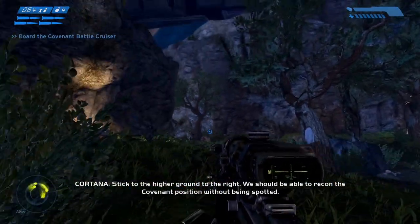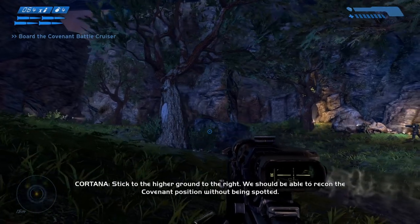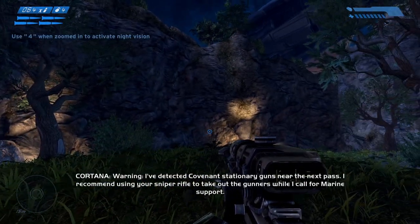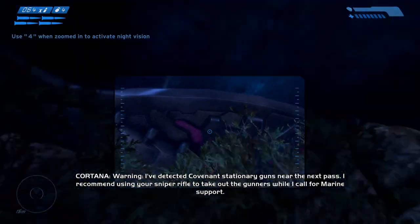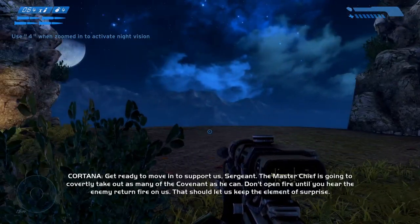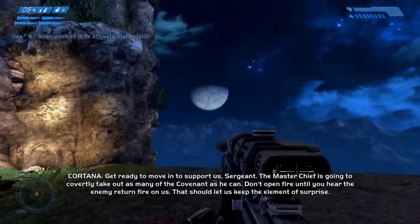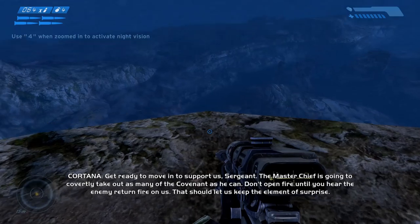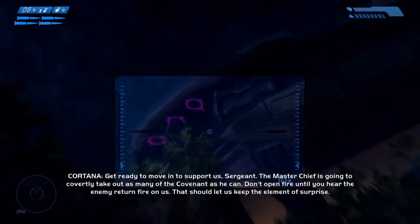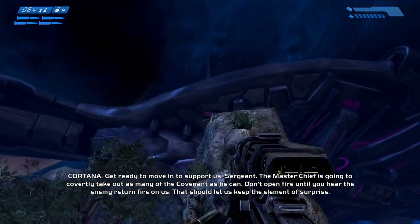Stick to the higher ground to the right — you should be able to recon the Covenant position without being spotted. I've detected Covenant stationary guns near the next pass. I recommend using your sniper rifle to take out the gunners while I call for Marine support. The Master Chief is going to covertly take out as many of the Covenant as he can. Don't open fire until you hear the enemy return fire on us — that should let us keep the element of surprise.